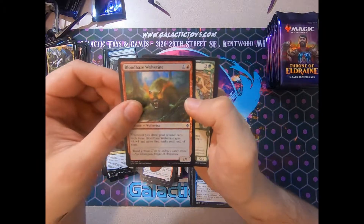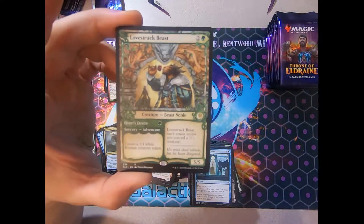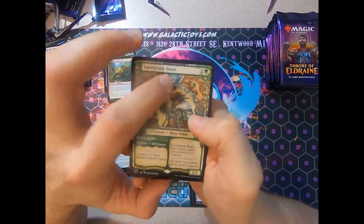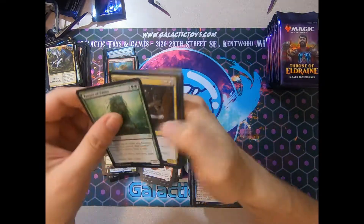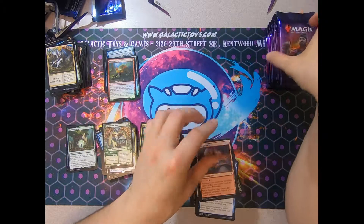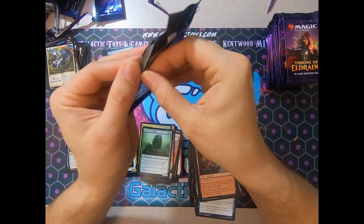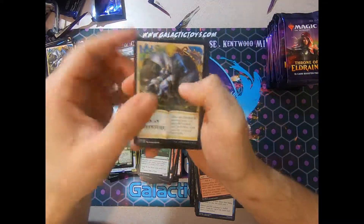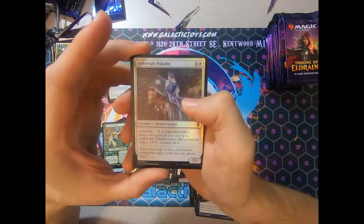Foil Bloodhaze Wolverine. And a storybook art Lovestruck Beast. I wonder what character he's supposed to be inspired by. Da-da-da-da-da — but don't sue me, Disney. Ardenvale Paladin foil.